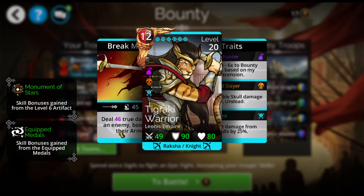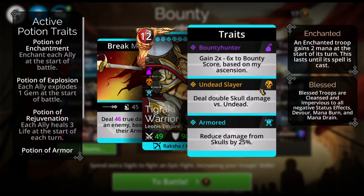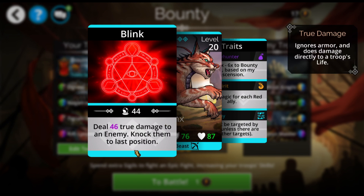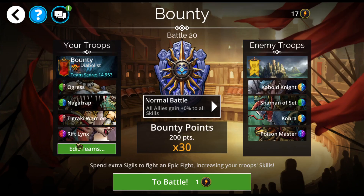The Tugraki Warrior is one that I use pretty much every bounty. It does true damage to an enemy boosted by their armor, and it has Skull Damage Reduction. Riftlings does true damage as well, without a bonus though. Tugraki Warrior is a lot more useful, but you can't use two Tugraki Warriors — believe me, I've tried — because you can't get the 30x multiplier if you do that. Anyway, going to do some true damage, knock them to the last position, and then it can't be targeted by spells, which is nice. One magic for each red ally, so that's two — there's two of them here.